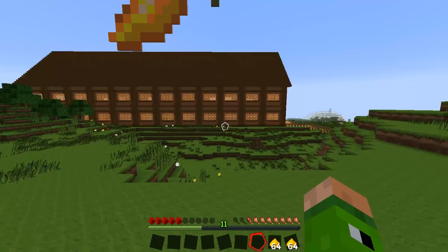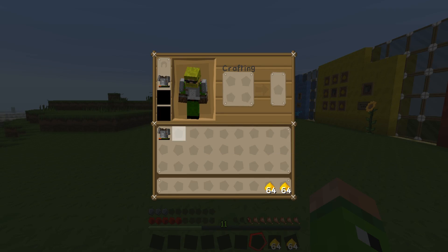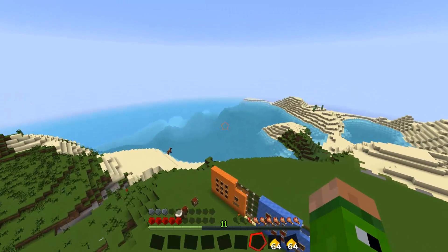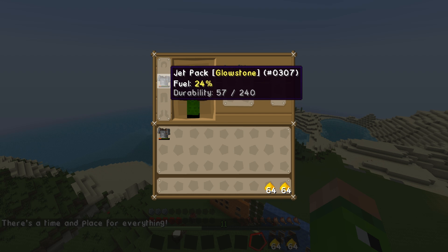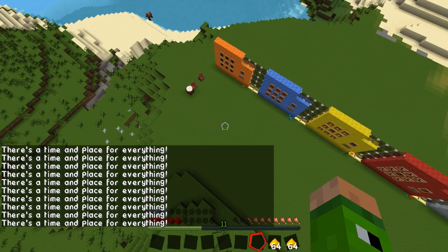If I take the jetpack off and attempt to fly, as you can see I can't. Another great feature: if I pop it back on and get up into the air, you'll notice it doesn't let me remove it mid-flight — it says 'there's a time and a place for everything.' This stops people from cheating by flying, removing the jetpack, and keeping free fuel.